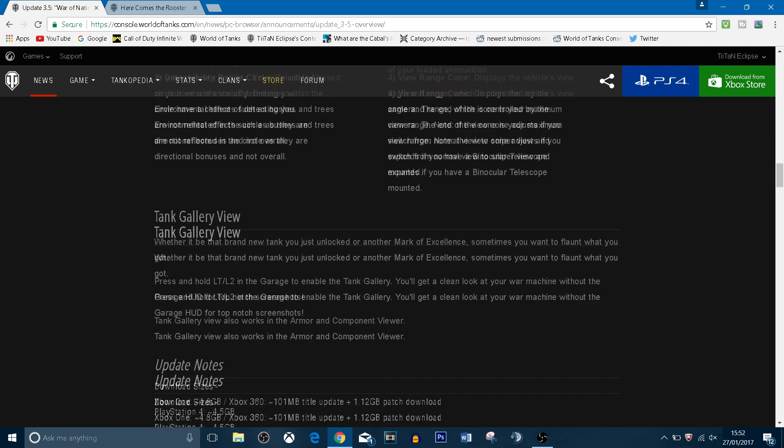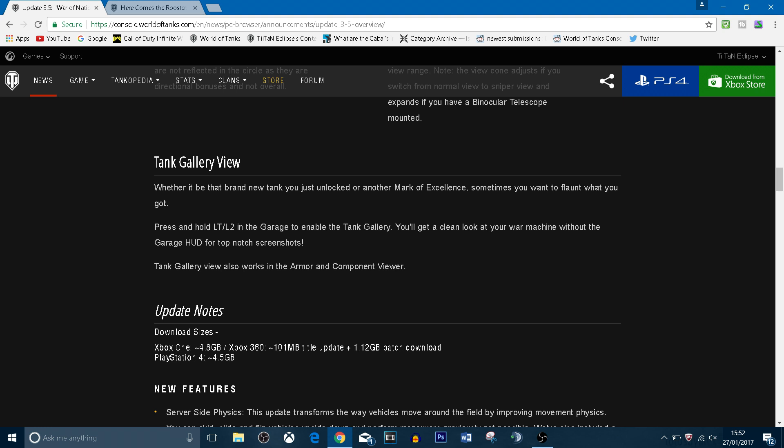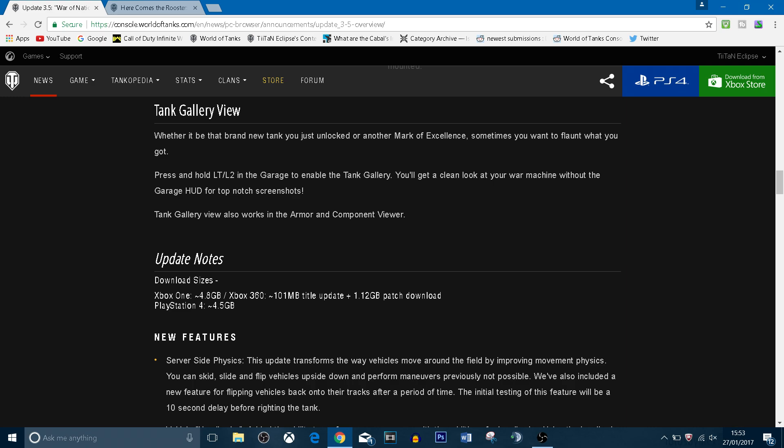There's also a new system called Tank Gallery View. Whether it's a brand new tank you just unlocked or another mark of excellence, sometimes you want to show off what you've got. You hold LT or L2 on PlayStation in the garage to enable the tank gallery. I'm guessing this will let you take really nice screenshots, which will be great for thumbnails, and it also works in the armor and component view.